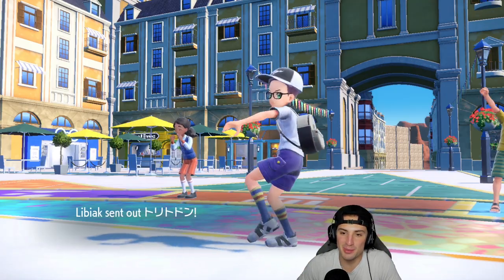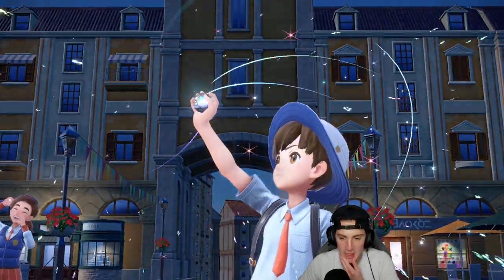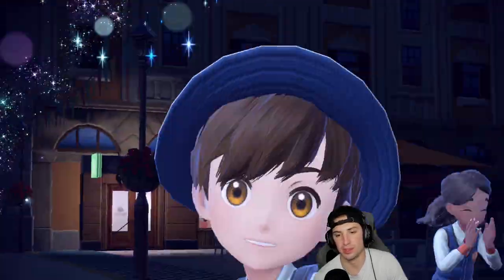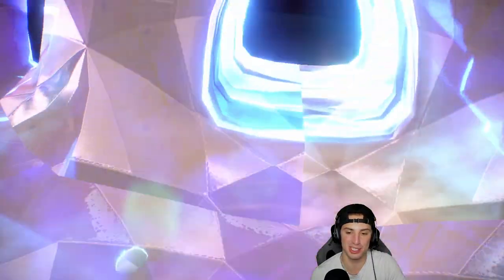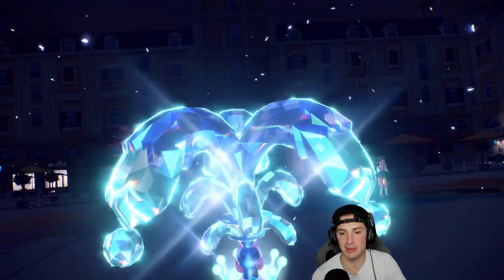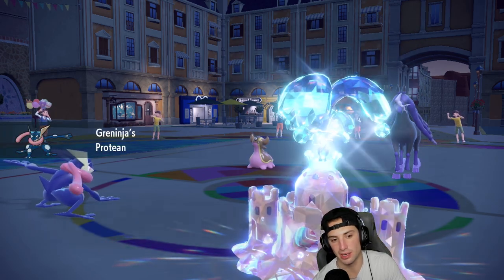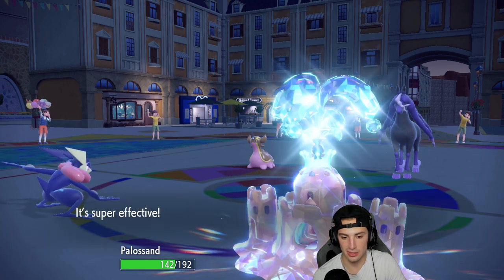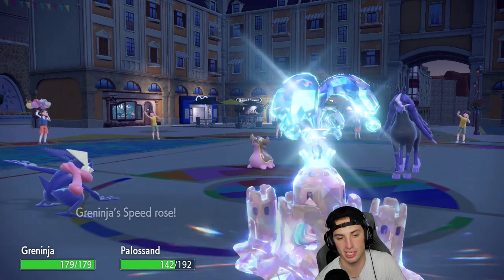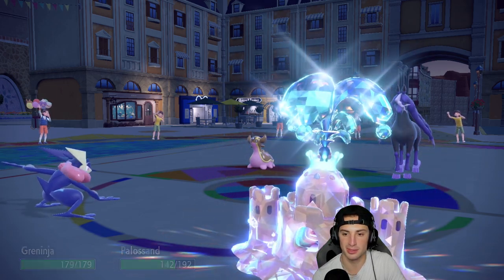If Gholdengo comes out here and we get off Trailblaze - good, we're going to a nice Water Tera type. Luckily we did all this because it still procs the Weakness Policy, so we should be able to eat up whatever Spectrirer has to offer and go from there. We're Grass type now doing about 50% damage - that's a big chunk. We take a nice speed boost and the Weakness Policy is popping.